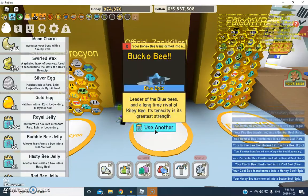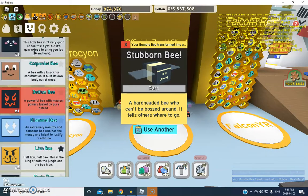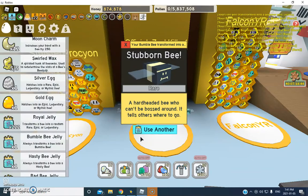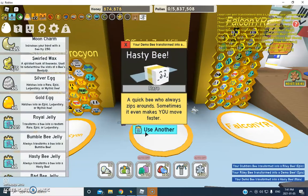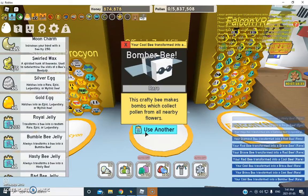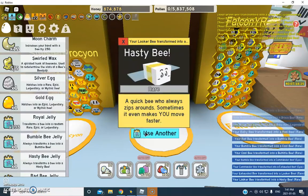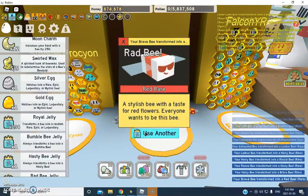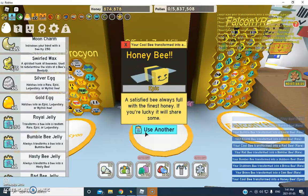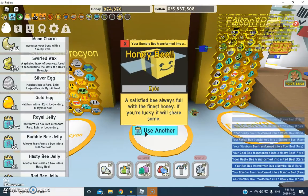I thought that was gifted for a second. Let's check — all I need is demo bee actually. 25% pollen from tools, that's actually pretty good. I need a gifted hasty and a gifted demo bee. Diamond bee is terrible — the gifted's okay I guess. So we're just gonna wait, I need a hasty gifted and demo. If I get a gifted it's probably gonna be hasty.